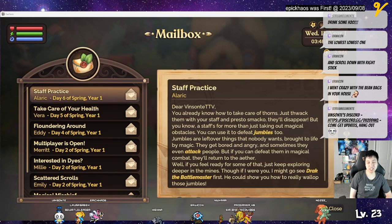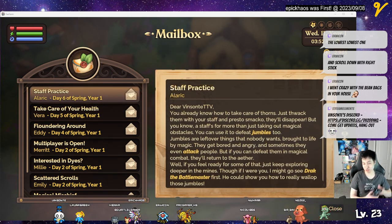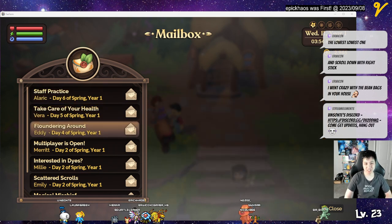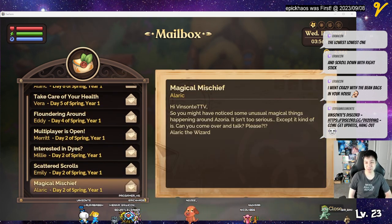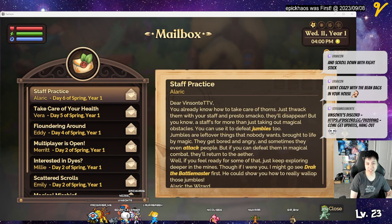And then I guess you can go with each one of them — it's probably this one — and then you read it and you can scroll down using the right stick. It's probably an item at the bottom of there and you just click it, if it's A or something, to get your staff.